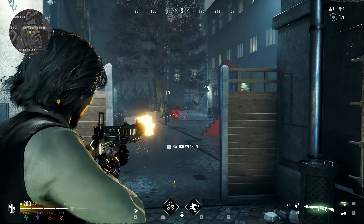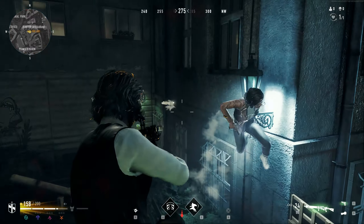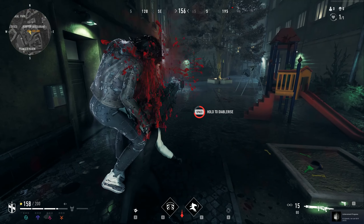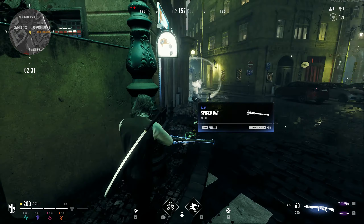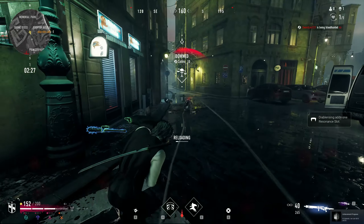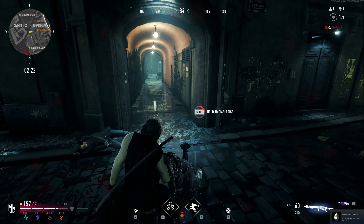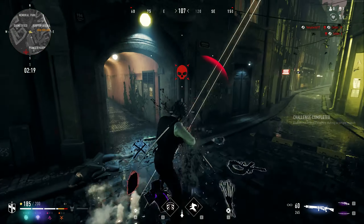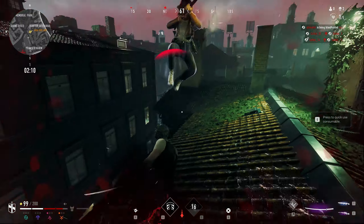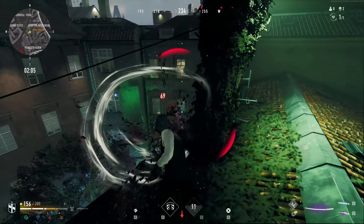Welcome to Vampire the Masquerade Blood Hunt, a high mobility battle royale set in Prague in the World of Darkness universe. If you've played something like Vampire the Masquerade Bloodlines, it's set in the exact same universe. In this battle royale you can play as different vampire archetypes which all have their own unique abilities — some sort of mobility perk like a big leap or a charge forward, plus unique abilities like a shockwave punch, short-term invulnerability, an AoE heal and more.